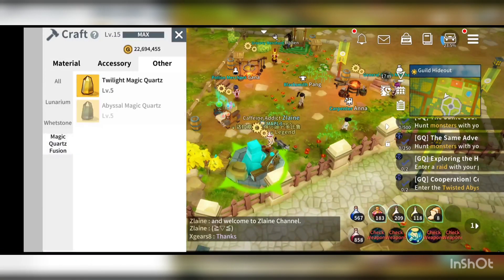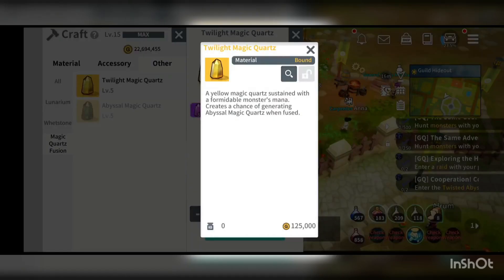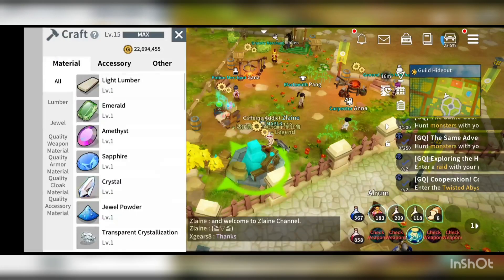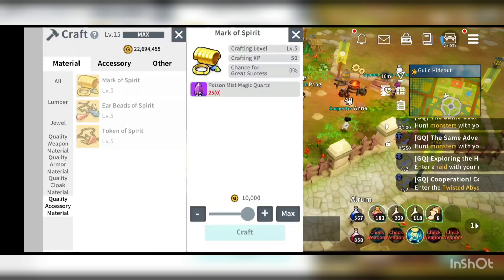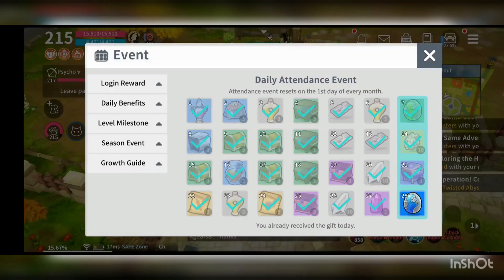But if you go into the crafting table, under magic quad functions, and click on the twilight magic quad, it's actually stacked up here — so no issues for crafting this twilight magic quad and transferring it over to your main character. If you'd like to craft tier 4 material, it's also stackable, so no worries on that.